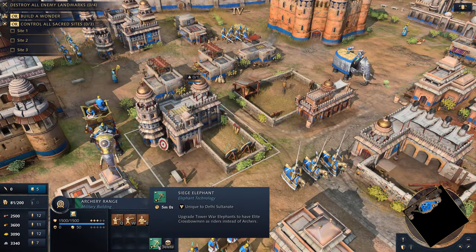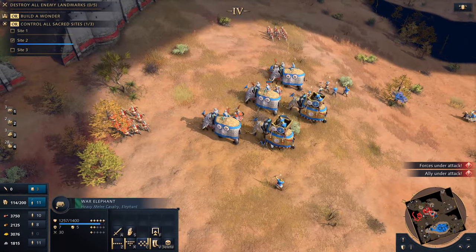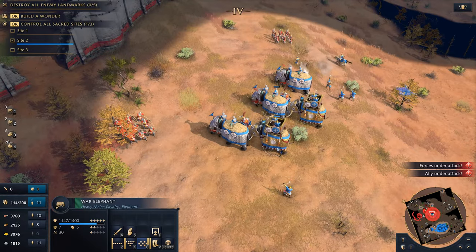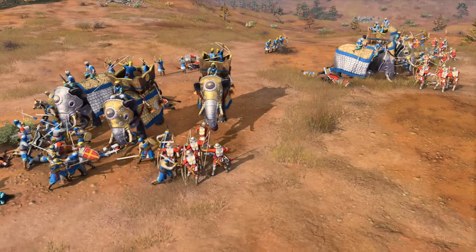As the game progresses, more powerful research becomes available, creating exciting opportunities in the late game. If you enjoy utilizing superior technology to devastate your opponents, the Delhi Sultanate is a perfect civilization to send into battle.